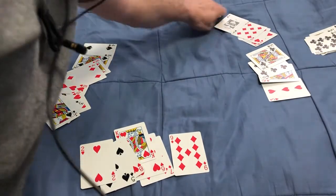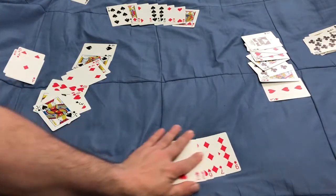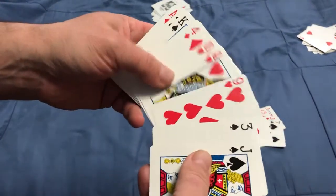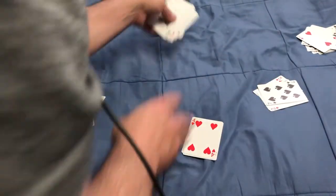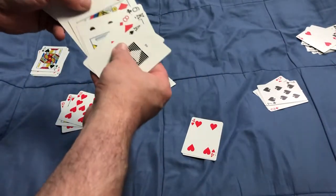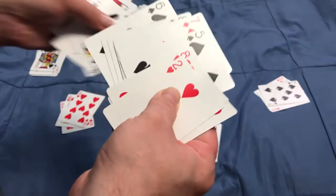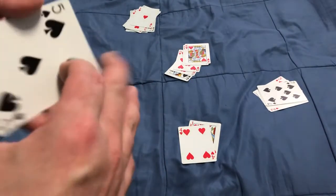Everything's kind of a mess here as to whose hand is whose — I apologize. But that is the game of hearts. At the end, you go through all the tricks that were won and count up all the hearts. This guy's got three — three points. This guy has two points. This guy has four points. And this guy, of course, has the most because he has the queen of spades, which is worth 13, giving him 17 points total. You play until someone gets 100 points, and whoever has the least amount of points at that time wins the game.